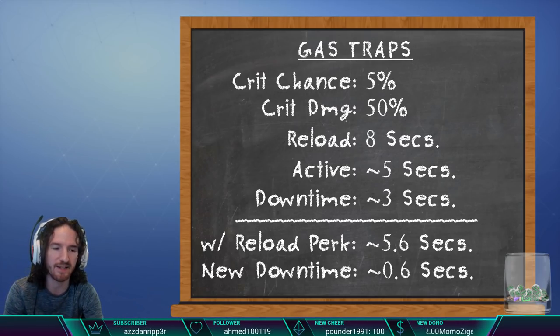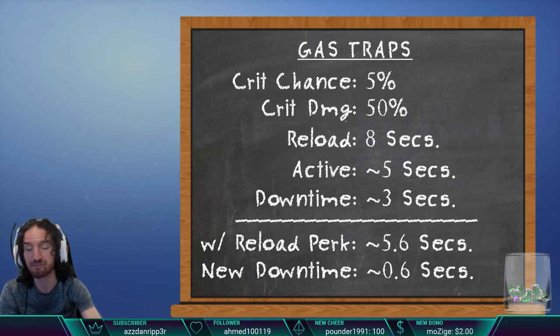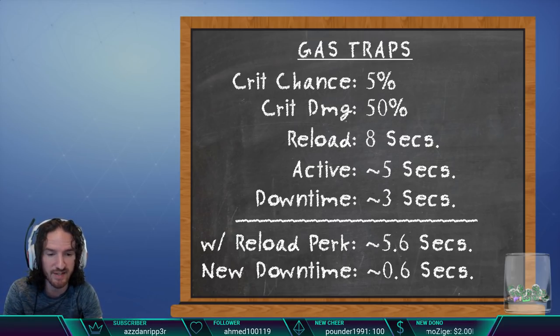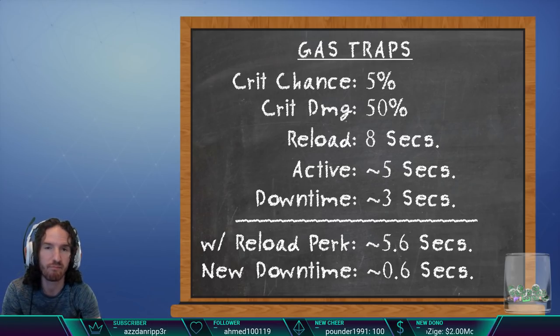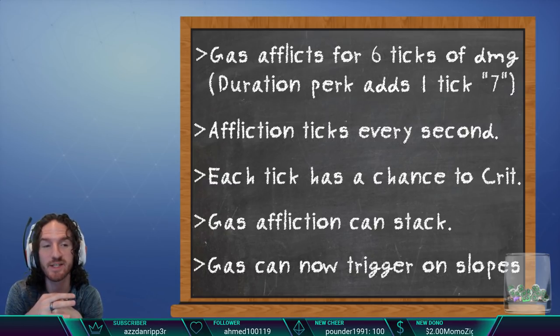The trap has a downtime of 3 seconds because the 8-second reload triggers the moment the trap activates, not when it finishes. It's active for 5 seconds, leaving 3 seconds of downtime. If you use a reload perk, it changes your reload time to around 5.6 seconds, giving you about 0.6 seconds of downtime. So right there, one reload perk seems amazing.